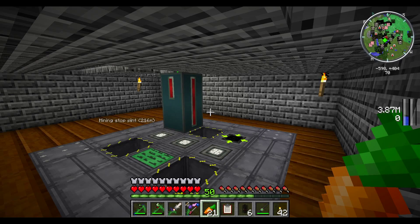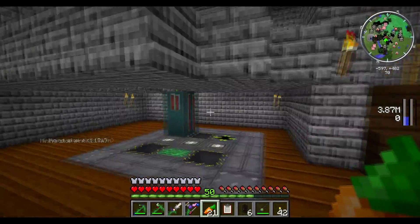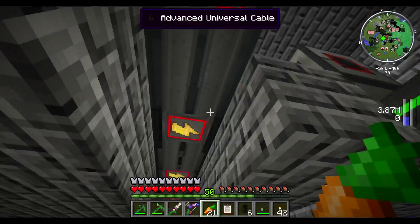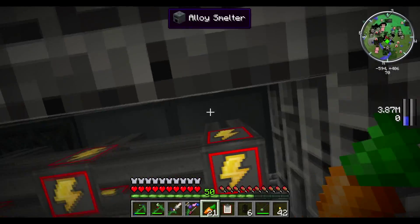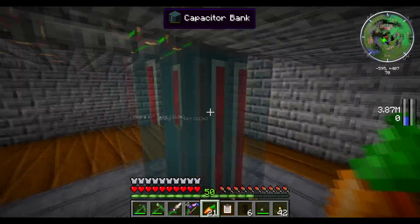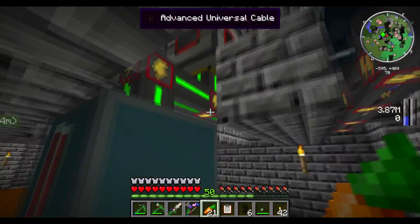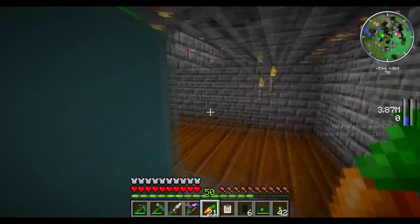Hey guys, TheQuack405 here, and today I have episode 23 of my Versatec Survival series. In the last episode, I started on Ender IO, got a little bit of basic machinery, the sag on the alloy smelter, and also crafted one capacitor bank and was starting to make a second one, as you can see I did. Got some other stuff to show you regarding these, and I'm gonna set up my power system to be a little bit more efficient.